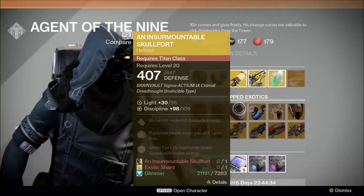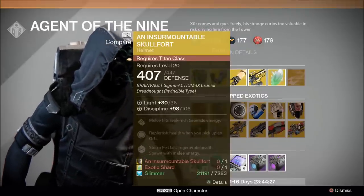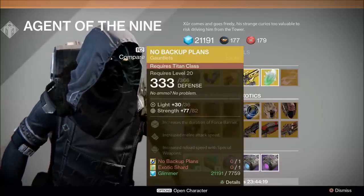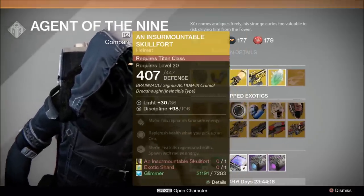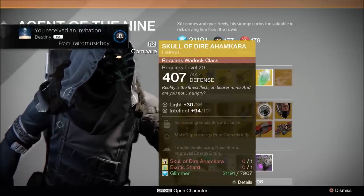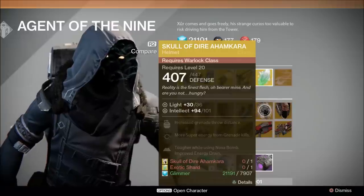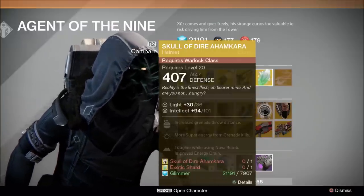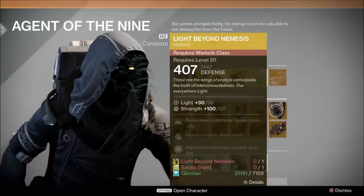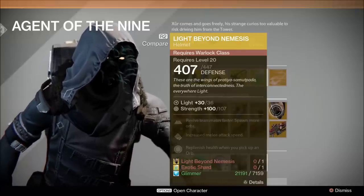An Insurmountable Skullfort has a stat roll of 106 discipline, which is a little low on a helm. I'd probably pass that one up this week, as well as the No Backup Plans, which only has a stat roll of 82 strength — incredibly low. I'd definitely pass both Titan upgrade options this week. For Warlocks, we have Skull of Dire Ahamkara at 101 intellect — a decent but actually kind of low stat roll; the maximum is around 127, and he's offered this with better rolls before, so I'd wait. And Light Beyond Nemesis at 107 — also not an amazing stat roll, could be a lot better, so I'd probably wait on that one too.